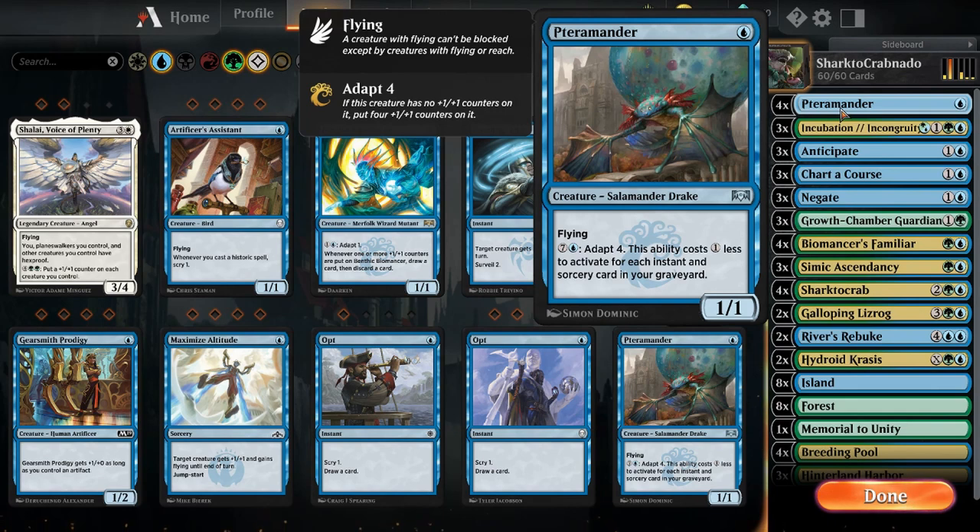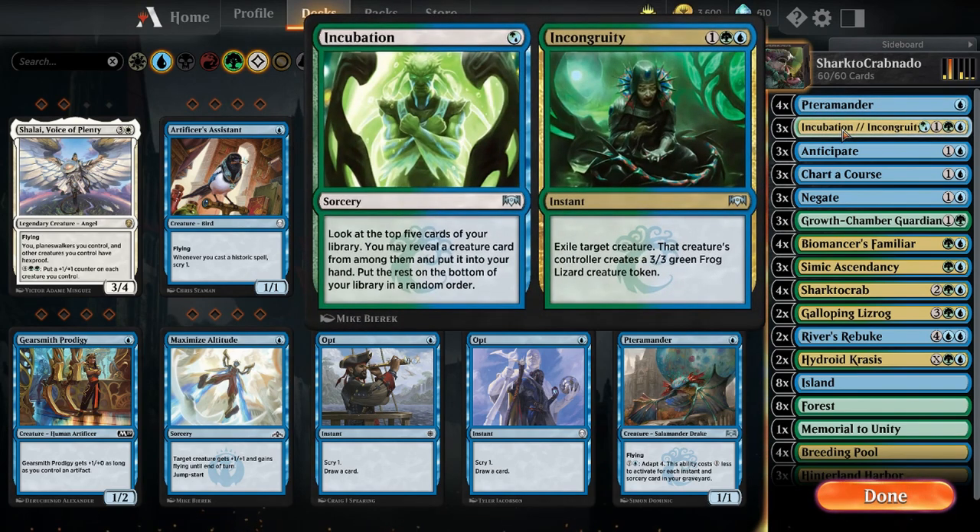This is a good early game and late game play. It can turn into a 5-5 flyer and protect you really well. Incubation and Incongruity — there's not a lot of removal in these colors for creatures. Incongruity works well if you have a creature that is more powerful than a 3-3 frog lizard. You can exile it if it has an ability that's threatening you. If not, you can use Incubation to look for a creature that you may need.